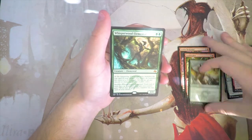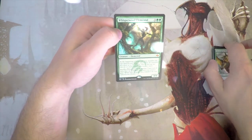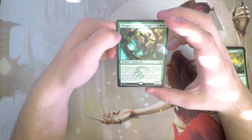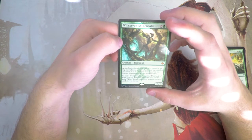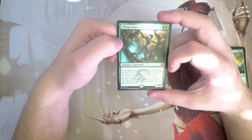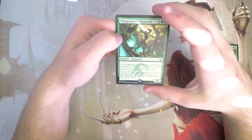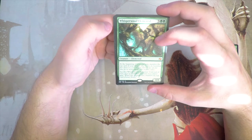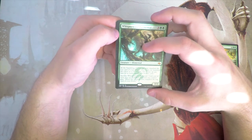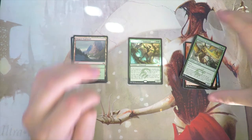The mythic is Whisperwood Elemental — a 4/4 for three and two green. At the beginning of your end step, manifest the top card of your library as a face-down 2/2, which you can flip face up for its mana cost if it's a creature. You can also sacrifice Whisperwood so that until end of turn, face-up non-token creatures you control gain 'when this creature dies, manifest the top card of your library.' This is a powerhouse that single-handedly takes over games — you spit out tons of creatures and can replace them if there's a sweeper. It's definitely my first pick, without a doubt.